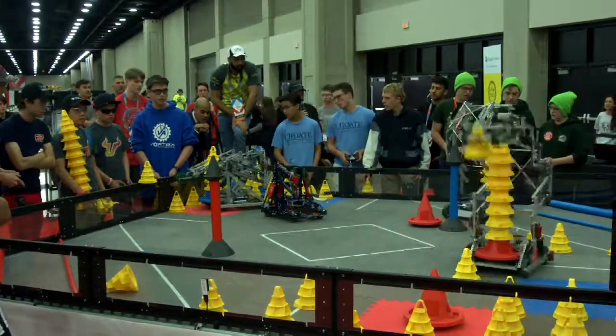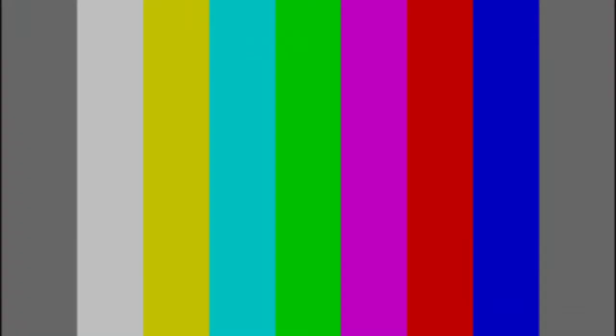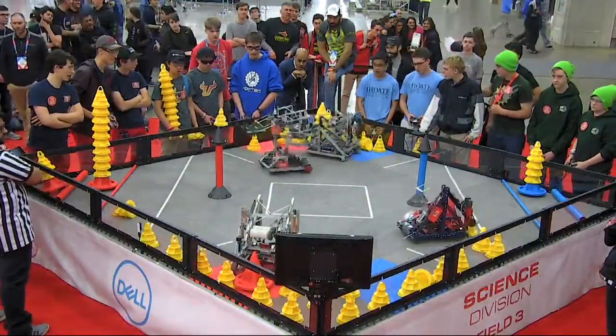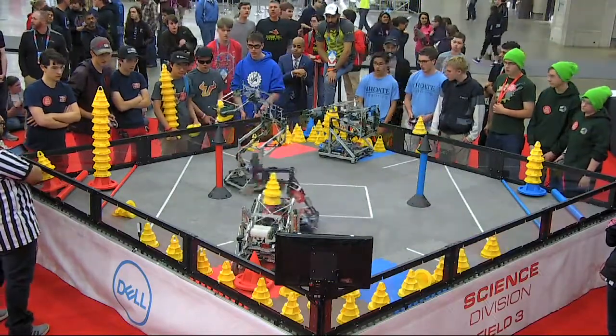Blue Alliance going for a score in the ten-point zone. 574C up and over. 62-A watching 61-06 like a hawk. 61-06 seeming to be stuck on the mobile goal. 55 seconds left. Red Alliance with a giant stack on their corner. 61-06 might be okay — we're about to find out.